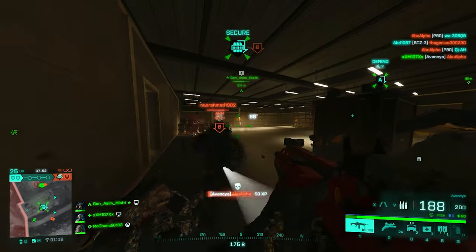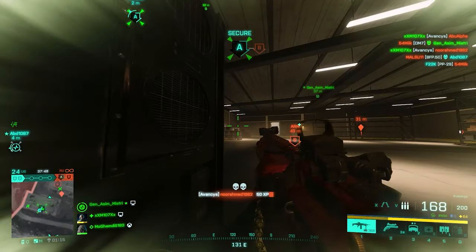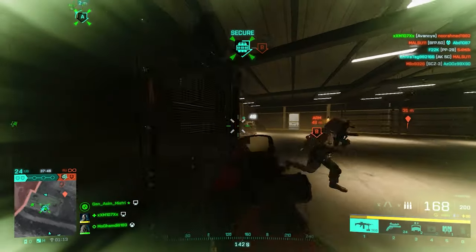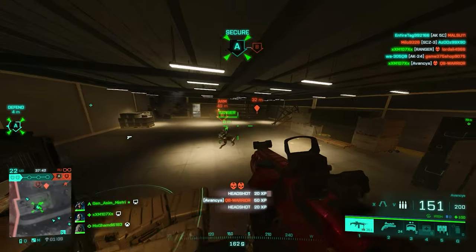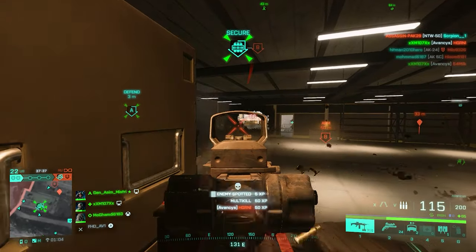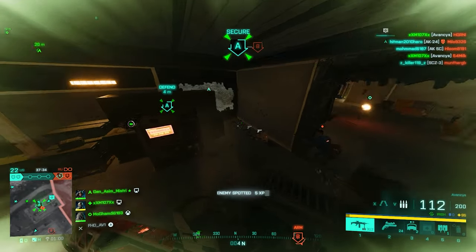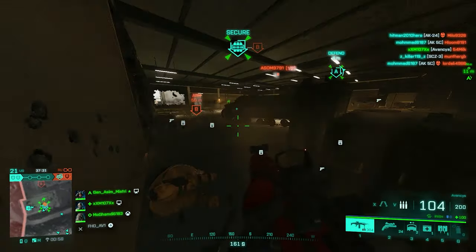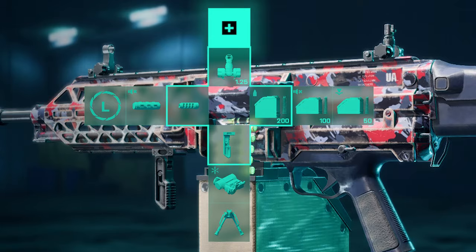Moving on to ammo type — this is going to be a no-brainer. The first slot goes to Extended Standard Issue since it holds 200 rounds and is a better option for general purposes. The second slot, the close range slot, will be filled with Subsonic Rounds to complement the Wrapped Suppressor and give you better invisibility on the radar. For the third slot, the long range slot, I'd go with High Power Ammo since you need maximum damage possible at longer ranges. Here's how the weapon looks with all magazine attachments in place.